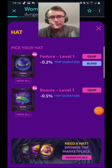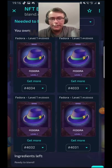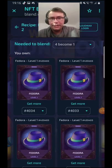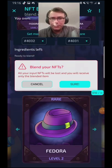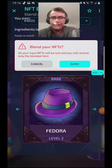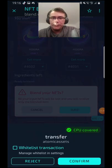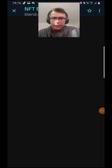A lot of you asked for this video, so there you go. You need to have four of them — four becomes one. You'll see that all your input NFTs will be lost and you will only receive the blended one. So you'll only receive the level two, and your level ones will disappear from your inventory.